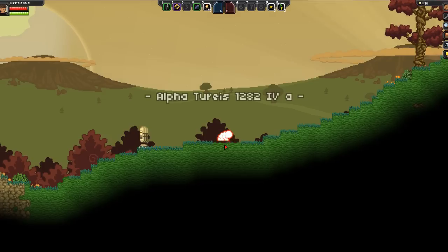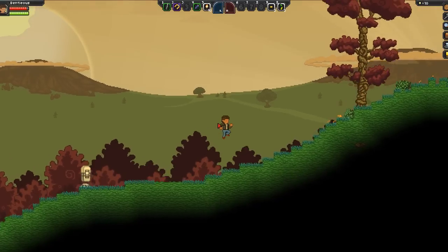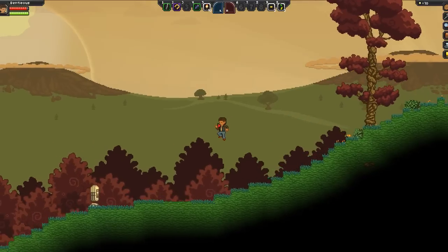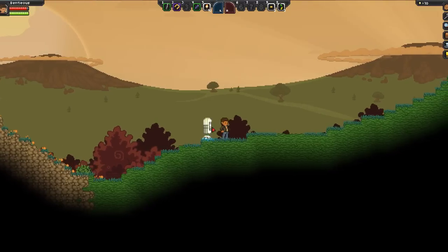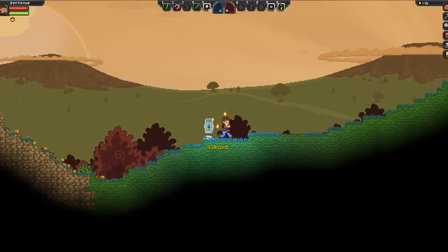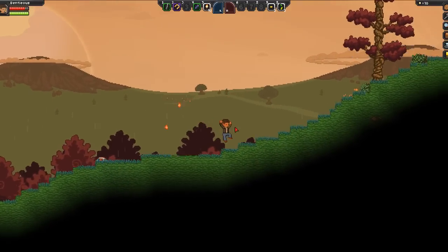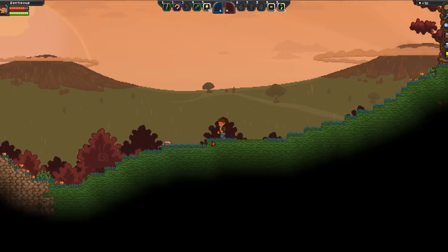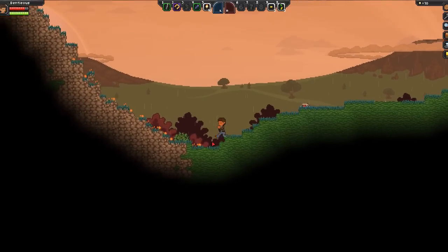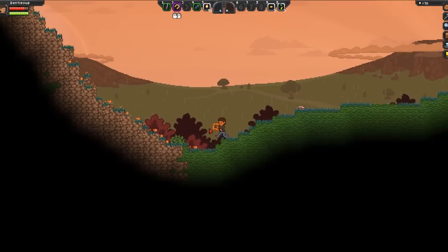There we go. Let's see what we got — Alpha Turius 1282 4a. This doesn't look too bad for a planet. Whoa — burned! What?! Oh no, it's raining! Well that's not even fair. Maybe I wasn't supposed to interact with that — I pressed E on it and it just set me on fire. Yeah, maybe that's not such a good idea.